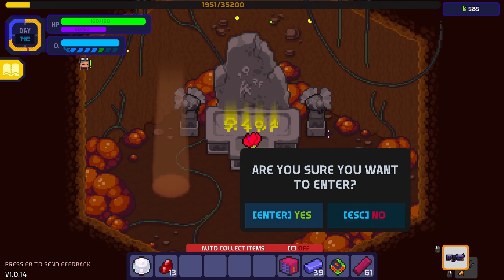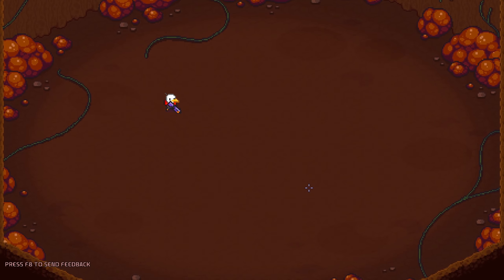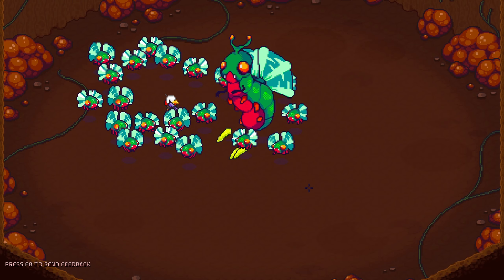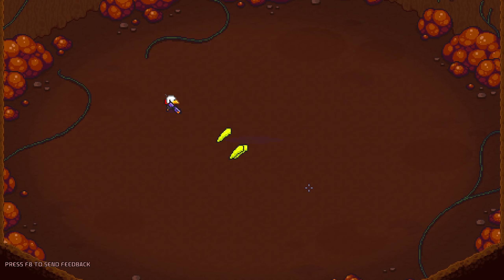Huzzah! It's beautiful. You go down — yes, I want to enter. Don't worry, the queen bee, she's just a little shy, okay? You come down here, everything's okay. She splurts out a little behemothemium and you go on your merry way.